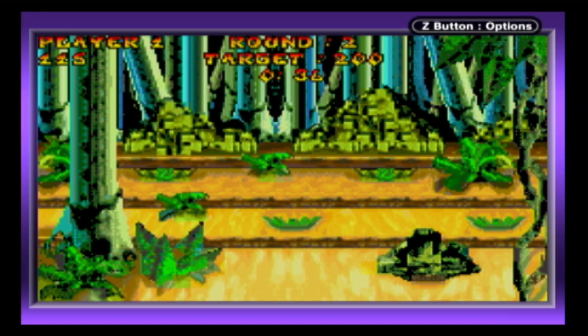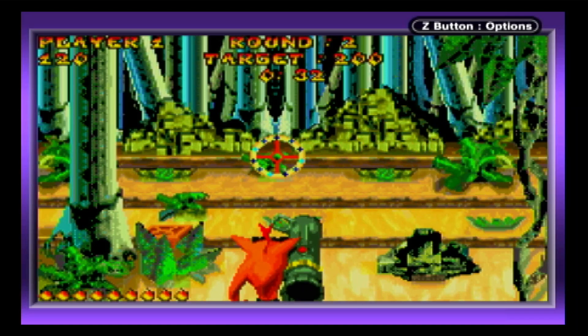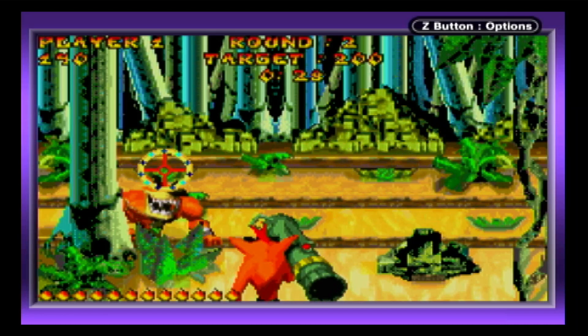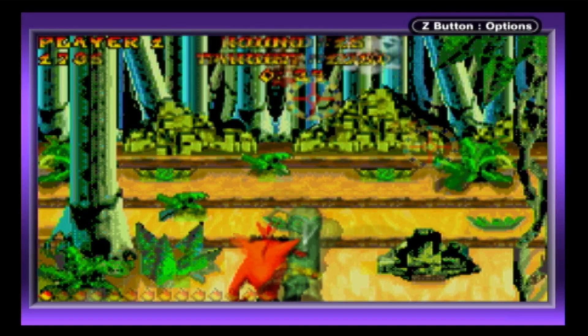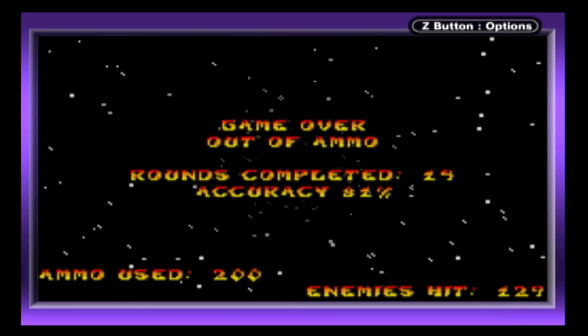The goal is to earn 100 points before time expires and without losing all of your apple-based ammo. The beginning rounds are set at an awkward 36 seconds, but with gameplay this simple and repetitive, it's the right amount of time. Using the D-pad to move the cursor and A to shoot, you'll need to conserve your ammo, making each shot count. Run out of ammo and you'll be hit with an early game over, but ammo can be restored by shooting wooden crates.